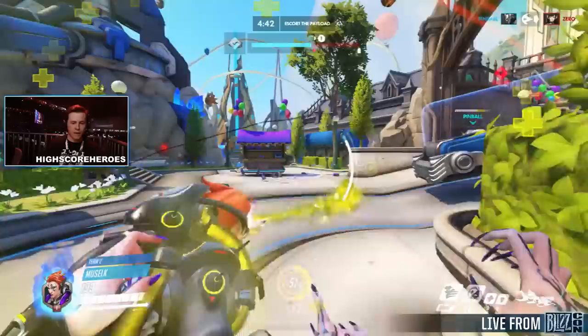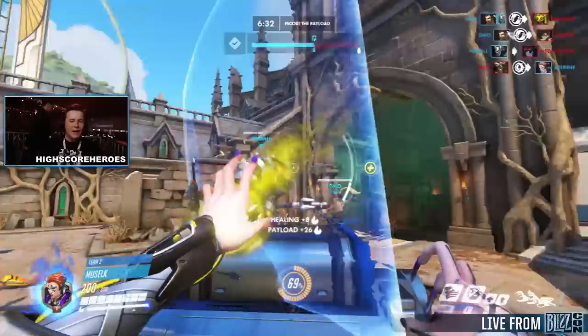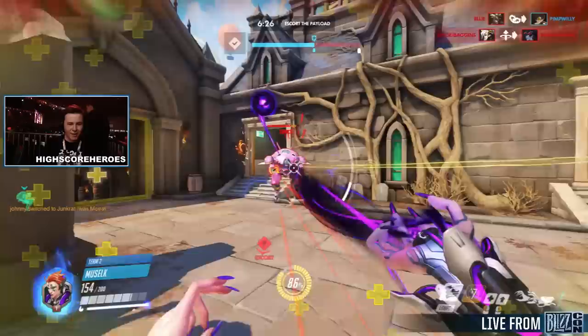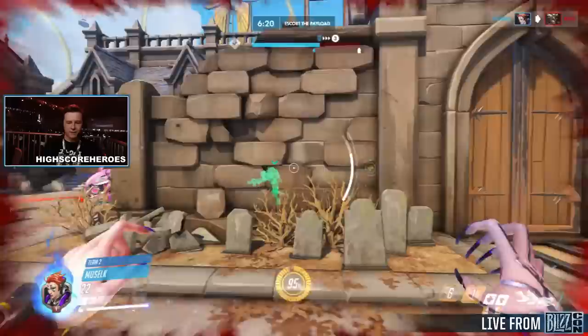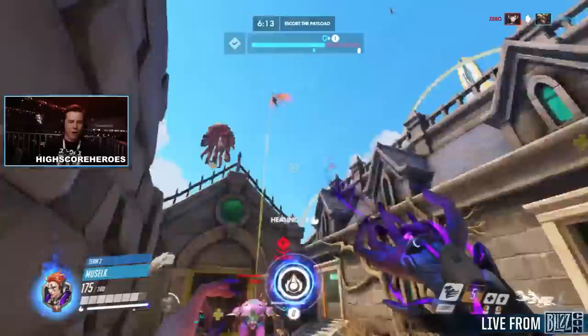Oh my god. Let's get the heals on that Hanzo - back to full health. I love the animation, man. I feel like a fairy casting this beautiful magic dust spell. And the orb - look at that, look at that. They're all in the spawn and they're all about to die. Except I was actually about to die there, so instead we're just going to put the orb, ricochet it around the corner, heal ourselves up and get ready to come back in.